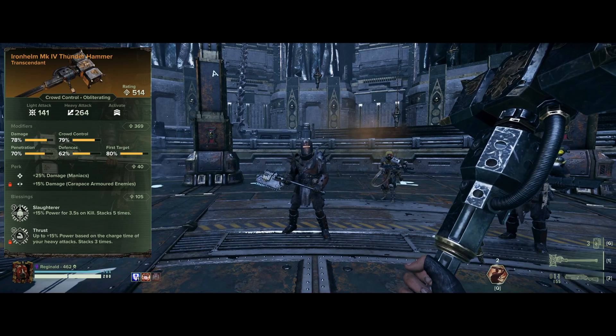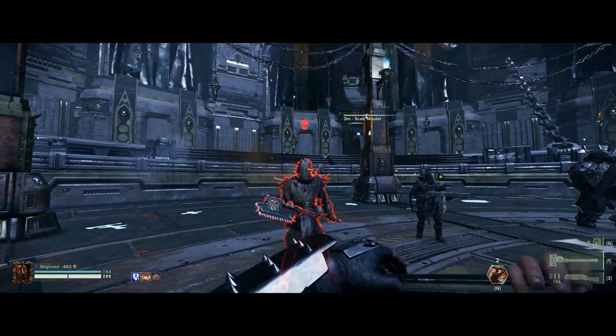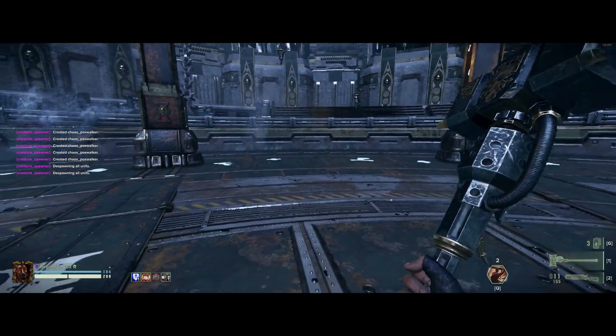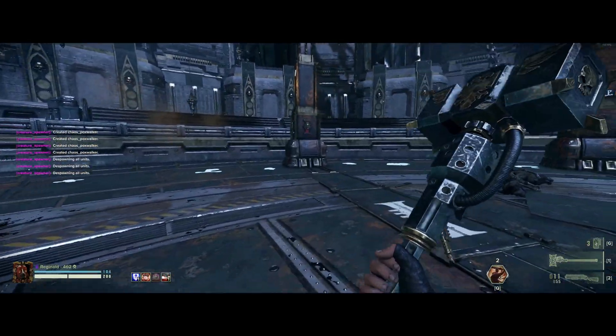Let's just hit a couple of targets and show you what the basics are. I'm not going to go through every single one, but we'll hit this Mauler — my favorite — and we'll bonk him for 1219 damage. Let's try an overhead: 669. Not bad at all.